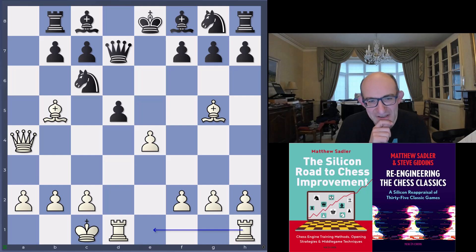After axb5, Bxb5 — this looks something like a Morphy game, doesn't it? White has now sacrificed two pieces: the odds piece and the knight on b5. But almost all of white's pieces are really active now. The rook is coming into e1, and black has got to deal with things. The first thing black has to deal with is exd5.